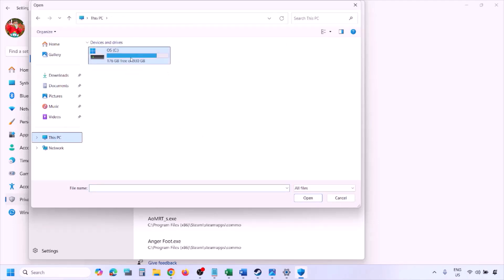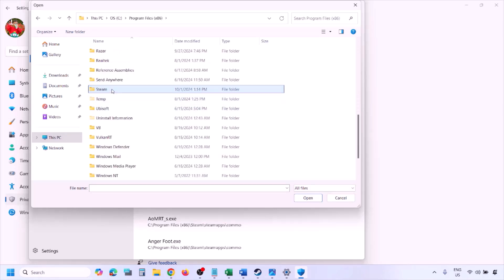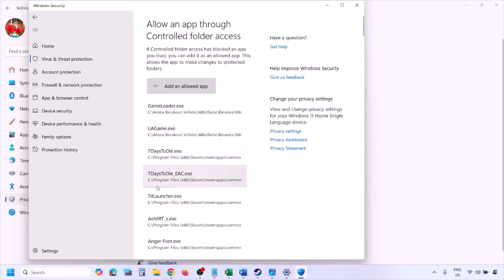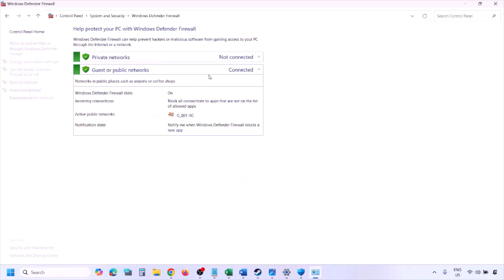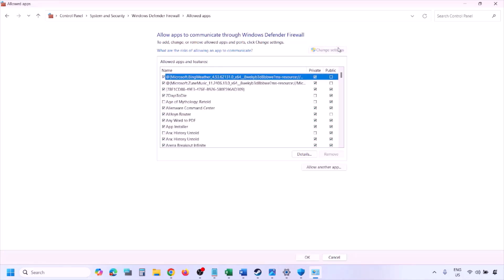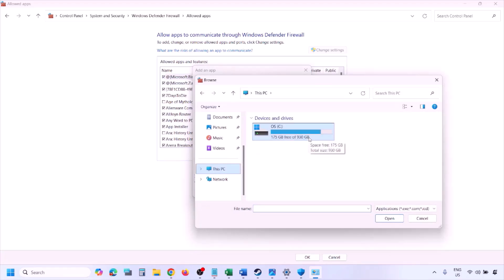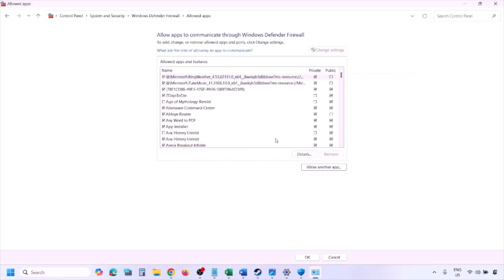Click Browse All Apps, navigate to the game installation folder — C drive > Program Files x86 > Steam > SteamApps > Common > game folder — and select the game exe file. Click Open to add it. You can also do the same in Firewall: type Control Panel in the search box, go to System and Security > Windows Defender Firewall, click Allow an app or feature, click Change Settings, then Allow Another App, click Browse, go to the game installation folder, select the game exe, click Open, then Add. Once added, click OK and launch the game.